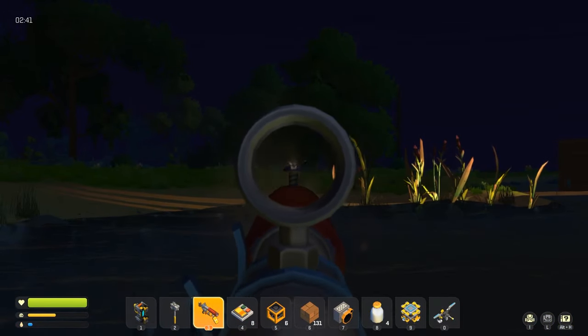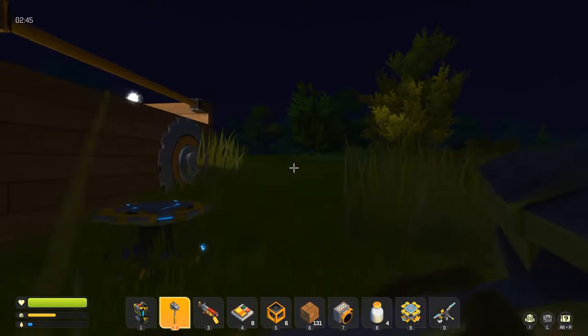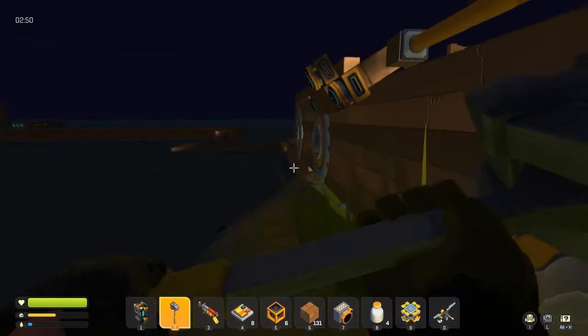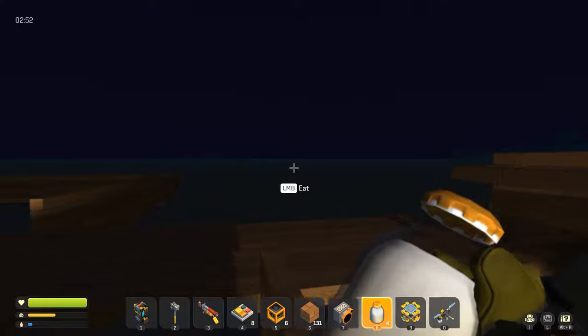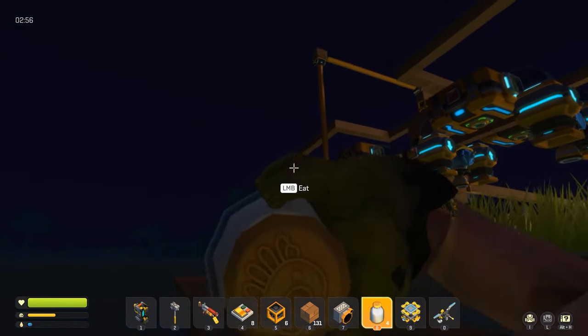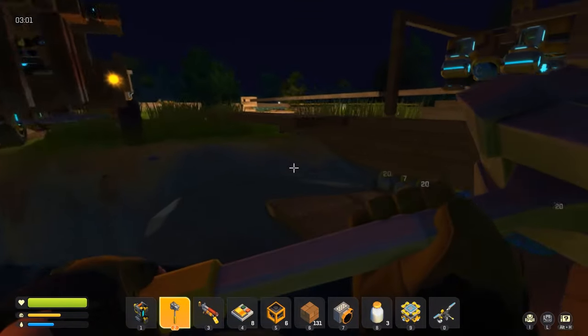Let's take out these last guys real quick. There we go - the raid has been stopped and I have no more crops planting, so we're good on that level. We don't need to worry about another raid happening. Let's transport, package, and do all the things we need to do with the fruits, then get our new guns.